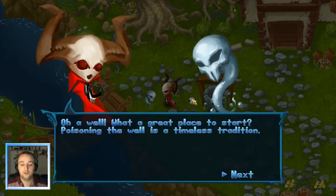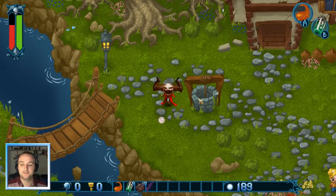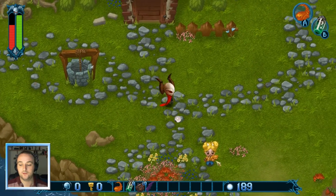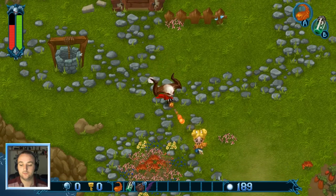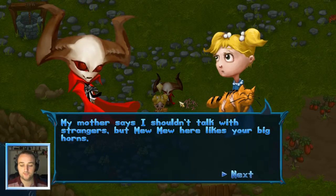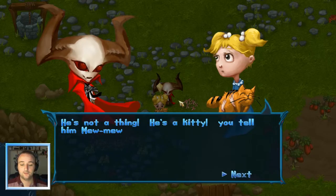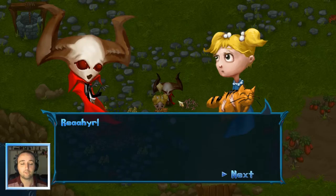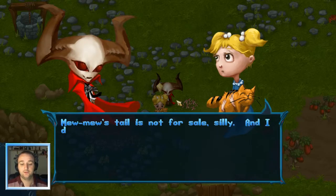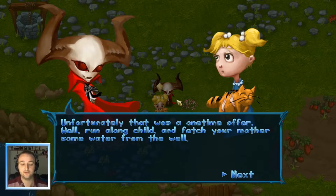Oh look, a well. What a great place to start - poisoning the water is a timeless tradition. Oh, I'm being in it. Nice. Hello! Die, foul being. Why should I die? My mother says I shouldn't talk with strangers, but Mew Mew here likes your big horns. That's right, baby. What's that thing you're carrying? He's not a thing, he's a kitty. I knew someone who'd pay a good price for that tale of his. You mean it's not for sale, silly? And I don't think he likes your horns anymore. Well, run along child, and fetch your mother some water from the well.